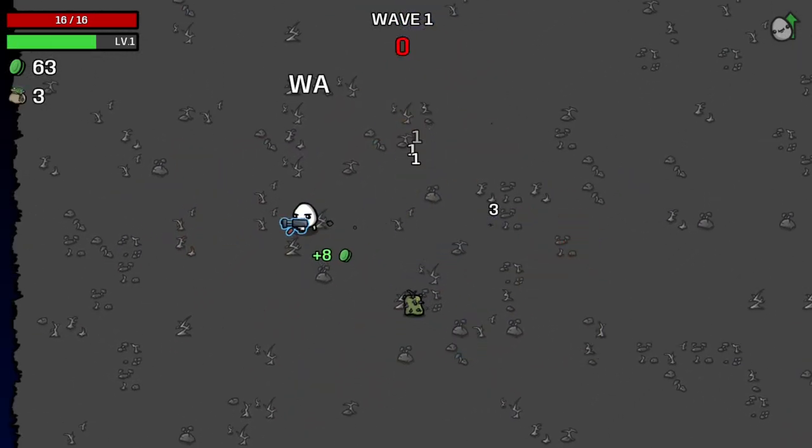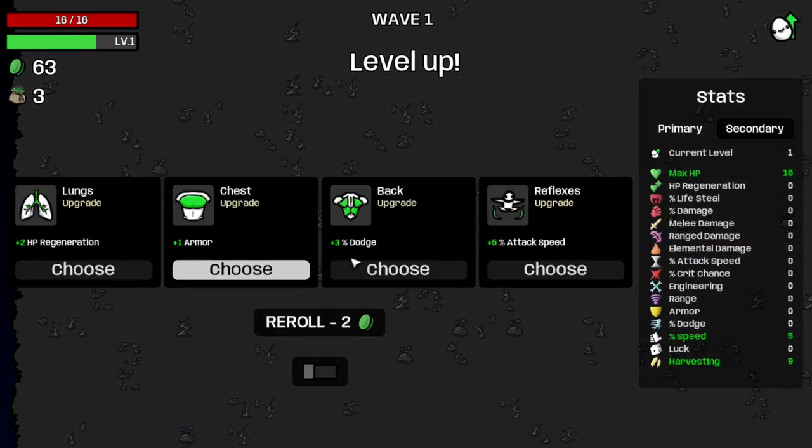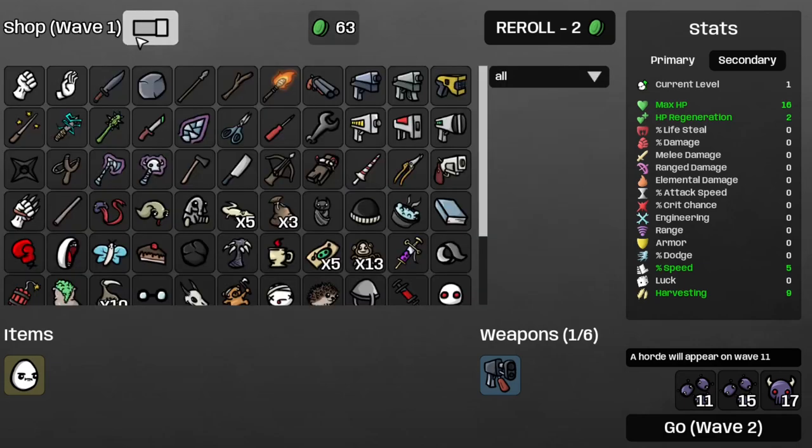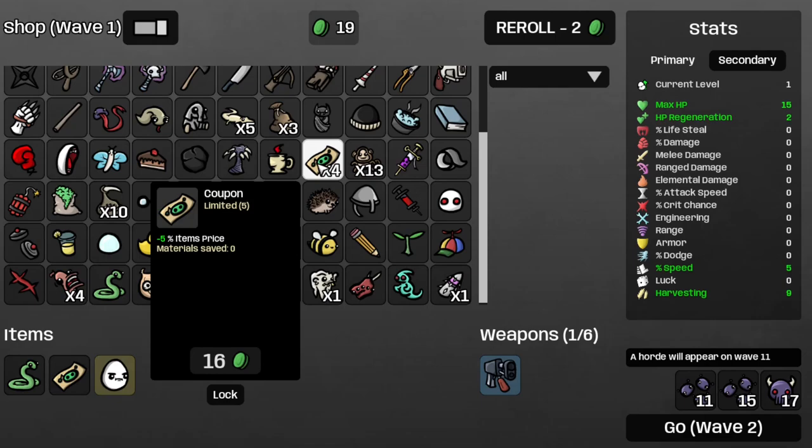All the mods that I use will be linked in the description below, and that's where you can find them. Anyways, that's wave one, so let's get some more regen, and let's get a coupon, followed by a snake, followed by another coupon.